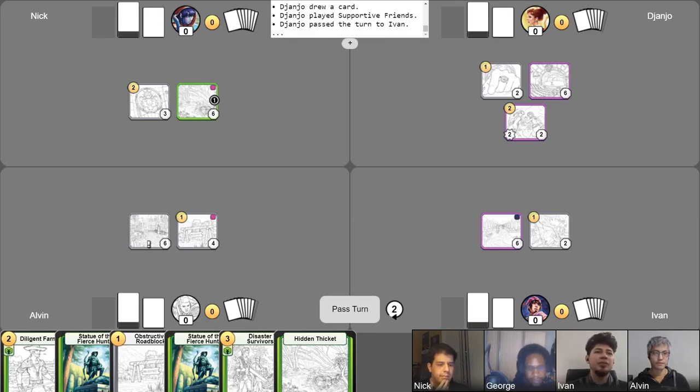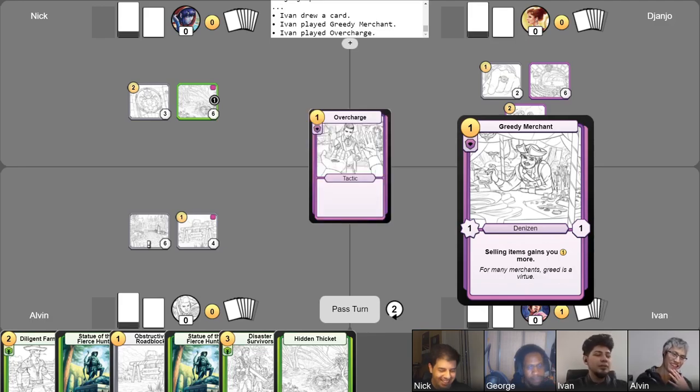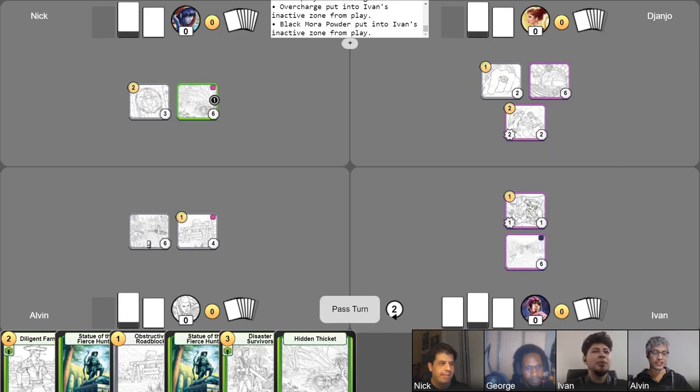I'll take my free draw. Let's run it like this — I'll be playing my Pretty Merchant to start off. I'll be playing Overcharge. With that being done, I think I will sell my Black Marm Powder for gold. Four gold on turn two. No big deal, guys. No big deal. Don't look over here. It's only casual commerce, you know, the usual.